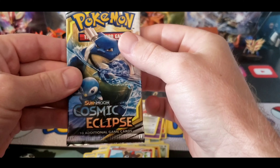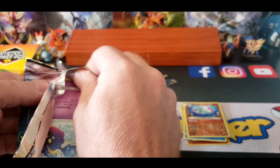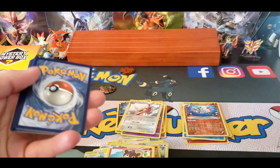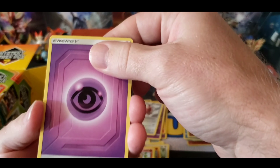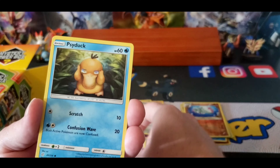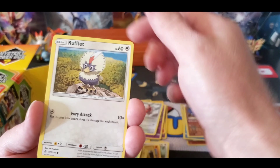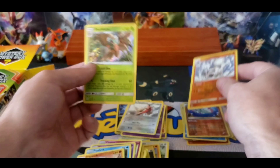Cosmic Eclipse. Psychic, Dusclops, Larvesta, Flowet, Cosmog, Psyduck, Trapinch, Oddish, Rufflet, Crabominable, and Decidueye Hollow.